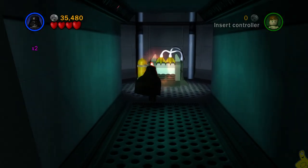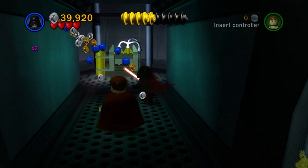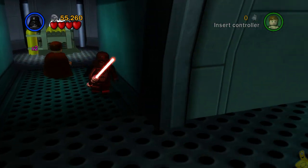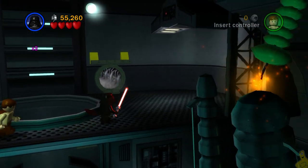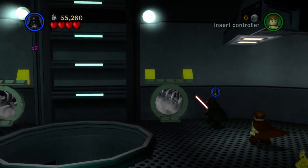We took out that droidka that was protecting this little hallway here, so we're going to ride back up and use the force to make it puke out a whole bunch of studs. And look at that — we're at 55k now, making our way to that 80,000 stud requirement. Now we've got these two hallways here — it doesn't really matter which one you take.